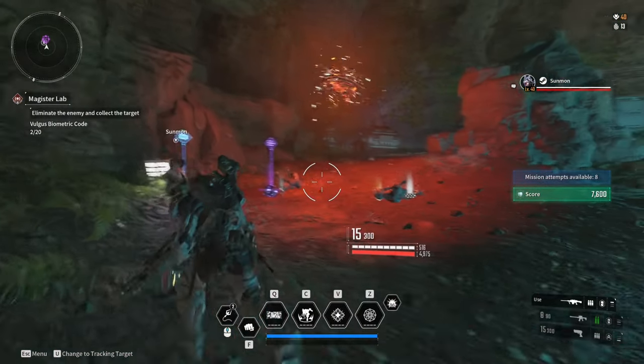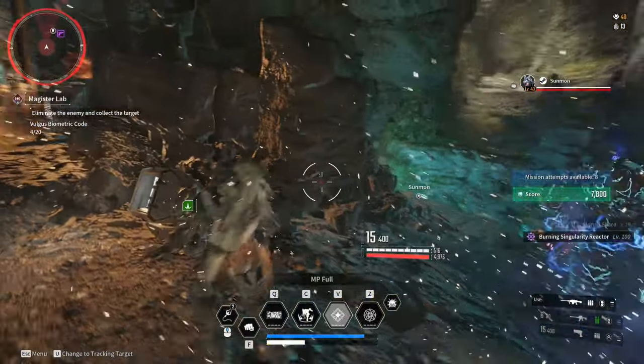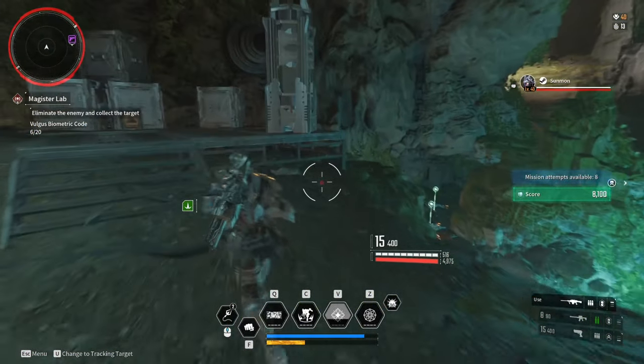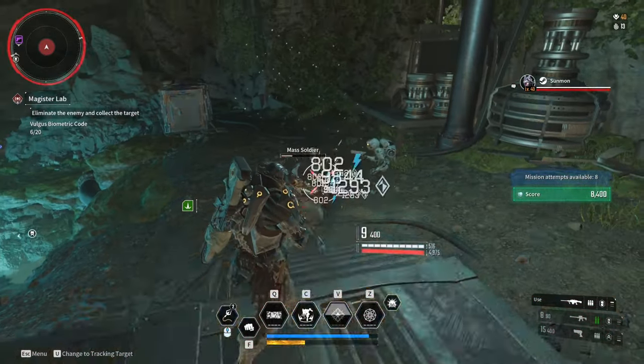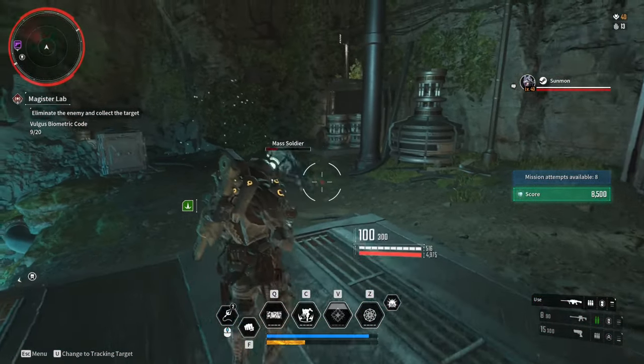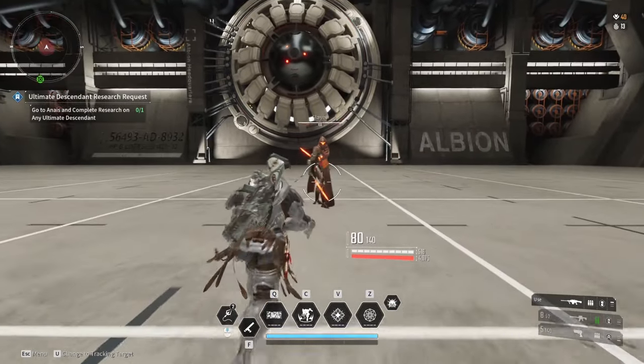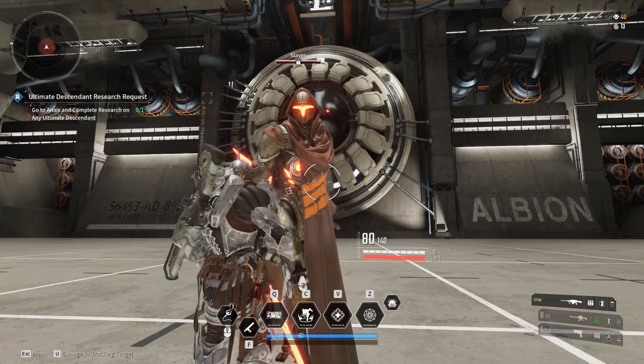The damage numbers I'll be showing are just to compare how each module stacks up against one another — the exact values will differ between builds and character levels. Also, I couldn't find exact numbers for cooldowns, so I'm judging based on the icon animation. Let's start with the tomfa.